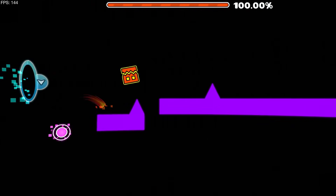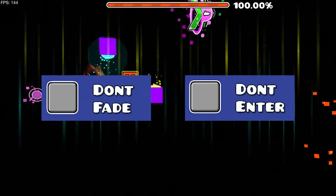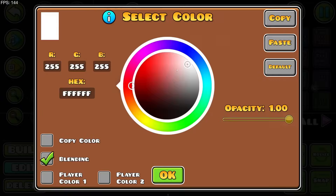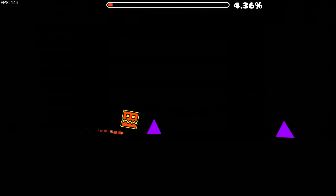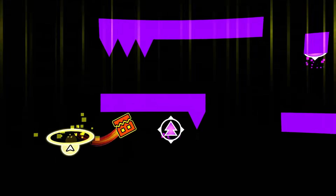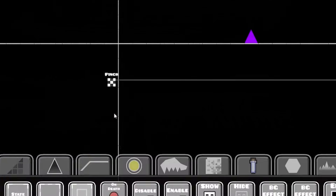Some objects are transitioning on and off screen — we fix that by using 'don't fade' and 'don't enter'. Let's select everything and check those two boxes. If we make the line black we're floating off in the distance and the ground doesn't really exist, which leaves a lot of room for creativity. We can even use an options trigger to hide the ground.